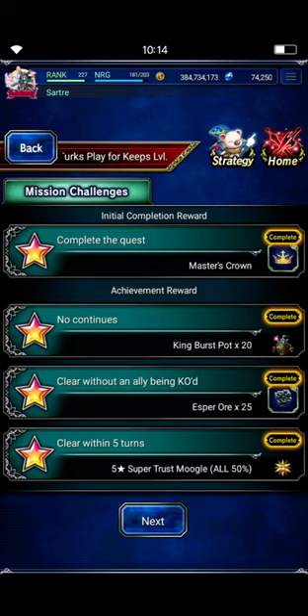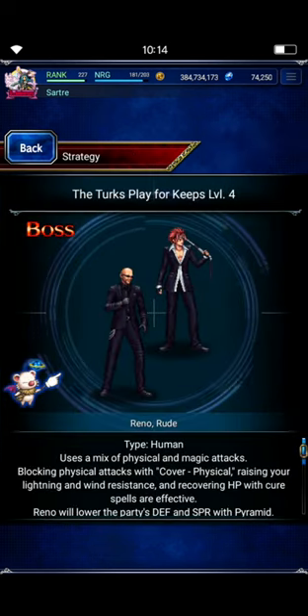Here are the rewards. You get the Master's Crown for this level and the level before it, level 3, so you can use this team and strategy for both levels if you want to. You also get a 50% STMR Moogle. If you do level 3, you get another 50% STMR Moogle, so that gives you a full 100% STMR from a unit if you need it. It's a fairly easy one.